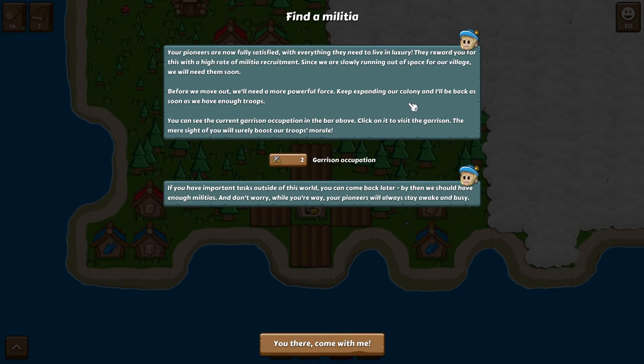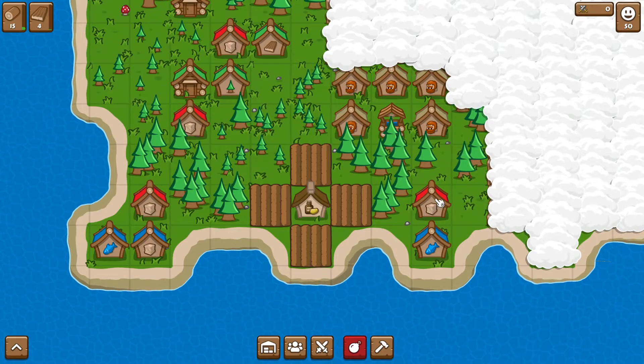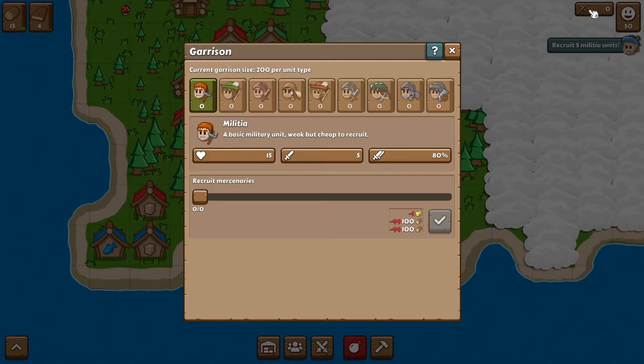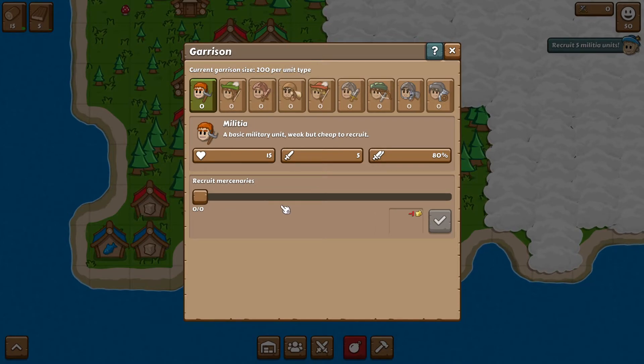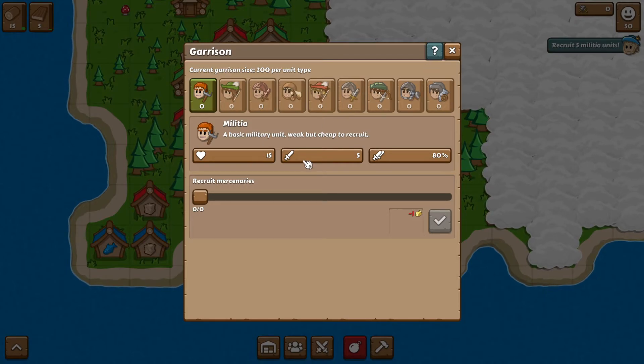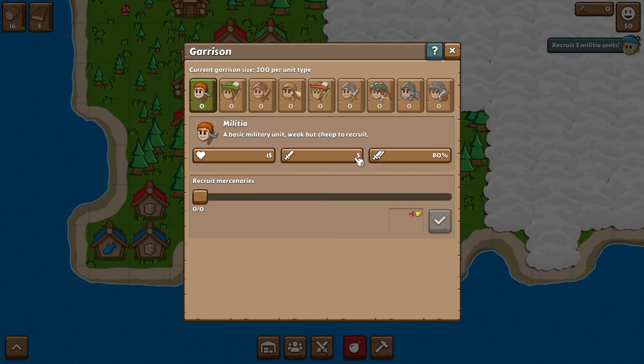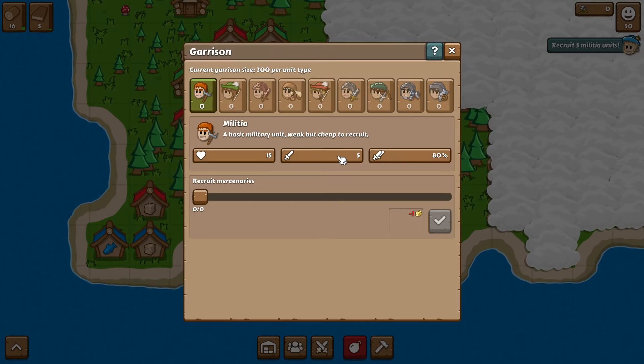Before we move out, we need a more powerful force — keep expanding our colony and the guide will be back when we have enough troops. You can see the current garrison bar. If you have important tasks you can come back later because it kind of runs by itself. We have zero military and we need five military units. These are the unit stats — 80% combat, attack speed, speed, power, health. Look at all the units: foot soldier, knight, cannoneer — really awesome.